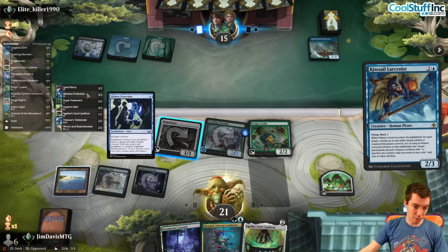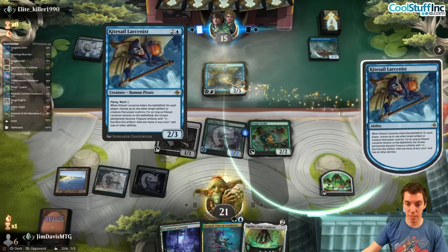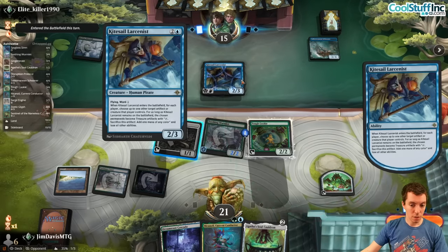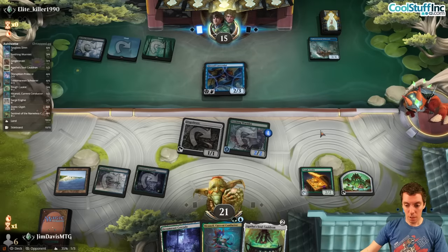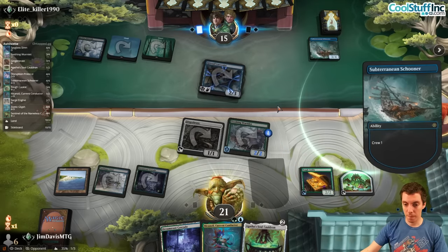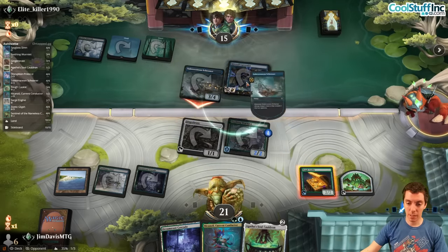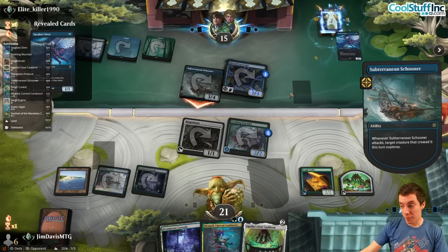It's a lot better than Witness Protection — this card's got to be in the 75 at least in the sideboard. Huge plus for them to have this in the mirror, because it is exceptionally good. We're still in the early stages of this deck. We get a Treasure but we have no way to kill this in blue-green. Crew, attack, explore.